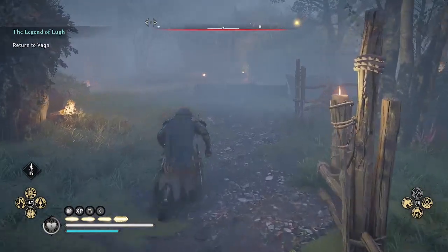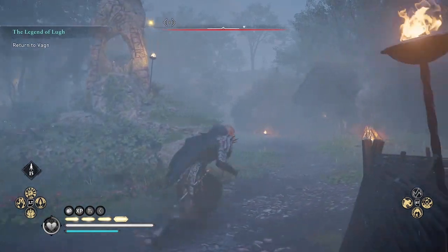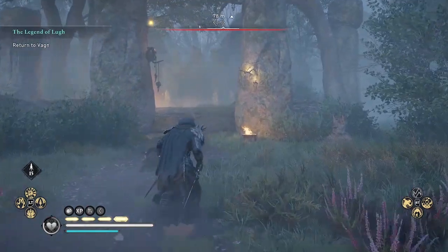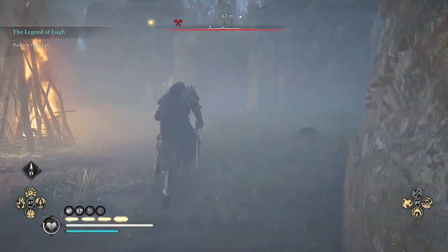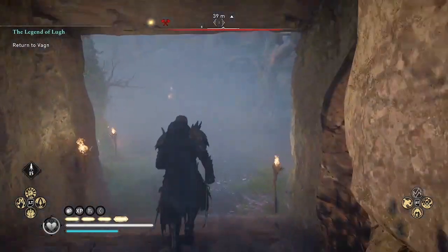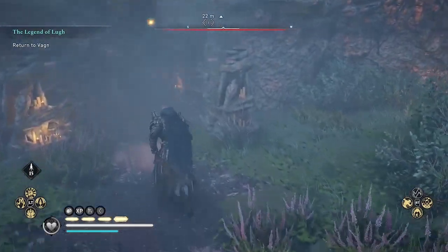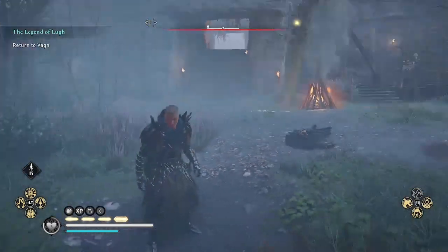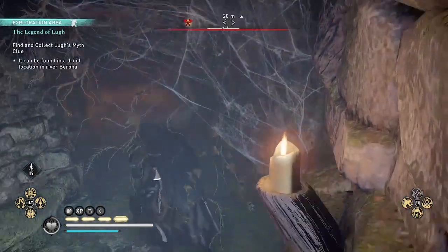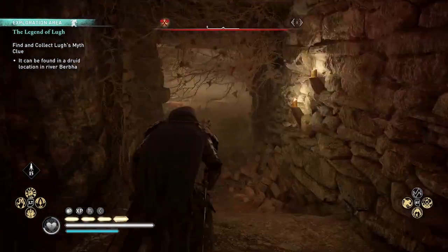If you don't see the room — if it's burned out or the fort is abandoned — not just when looking for this clue but for any of the chests, if the fort is abandoned and you can't find the clue or chest you're looking for, just go to another river and do some other river raids, then come back and wait until that location is repopulated. The items will respawn, so don't worry if you miss it the first time you raid.